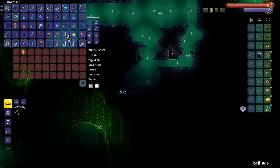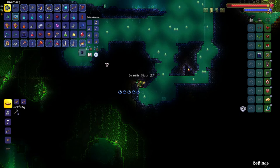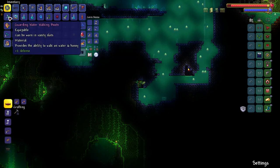As you see in the video, I got it by opening water chests, which can be found in water everywhere around the world. The easiest place to find one is the ocean itself — you go into the ocean and pick up water chests, or you can fish ocean chests to get it there.